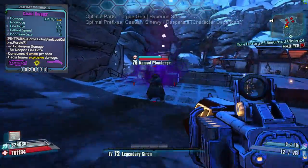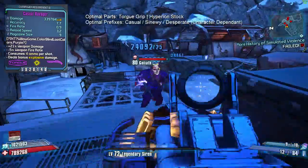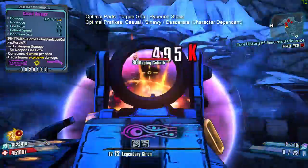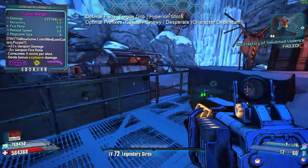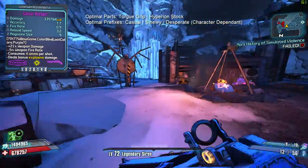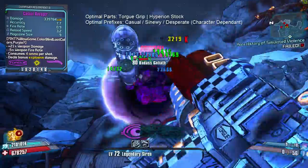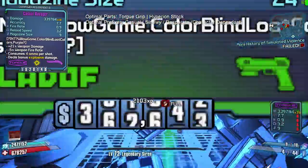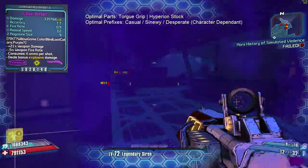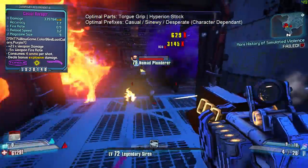The Ravager is an extremely high damage weapon that also deals explosive splash damage on top of the damage shown on the card. Unlike the Quad, it can fire three times per reload with a Torgue or Bandit grip, but similarly you need to be right in the face of your opponent, so high-tank builds are recommended. This weapon benefits from both gun damage and grenade damage bonuses, making it a must-have in Axton's arsenal — not just in your backpack but in your equip slot at all times. Krieg's high mag size and fire rate bonuses also pair nicely with it, making it all-out explosive death for anyone too close.